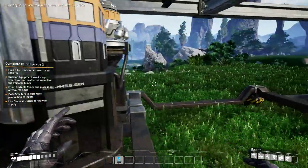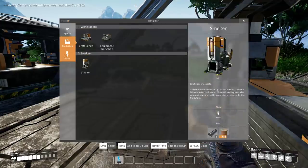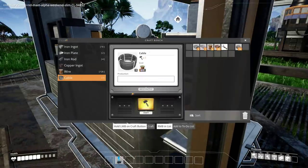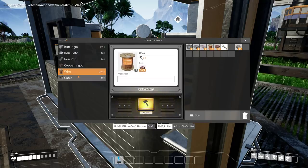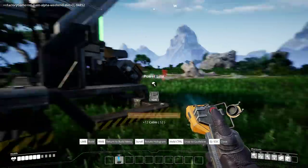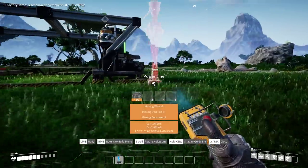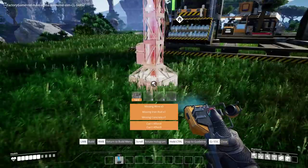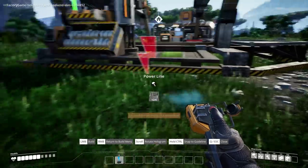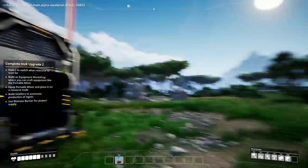Biomass — so where's the... I'm guessing I'm going to need — oh! Power line: juice, connect power poles, power generators, and factory buildings. Where's cable? It's missing. This needs three wire, iron rod, and concrete. But I don't even have concrete — so how am I supposed to power this thing up without concrete?